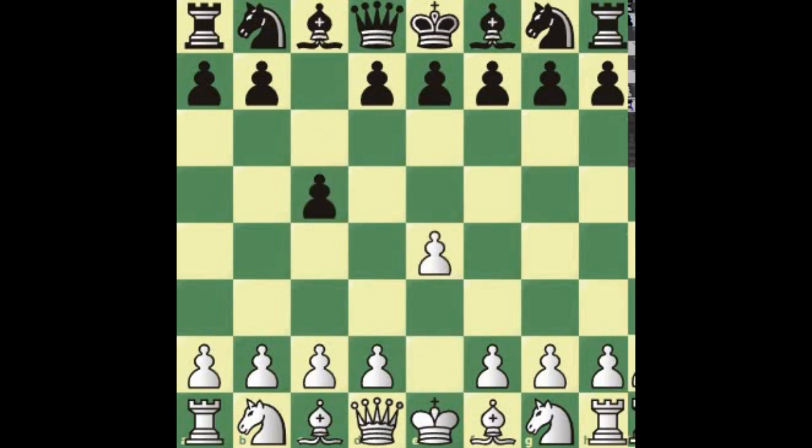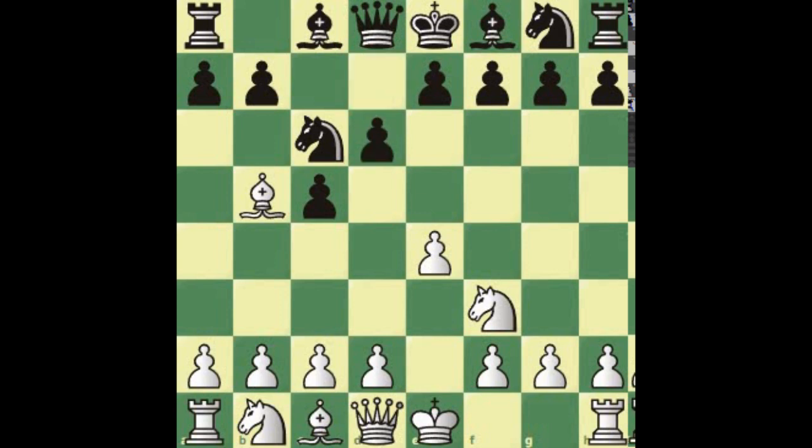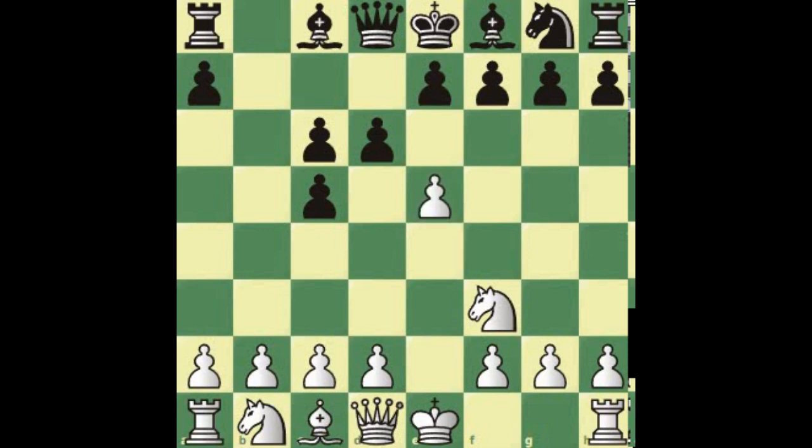After e4 c5, knight f3, knight c6, we play bishop e5, and after d6, we take the knight. The only way to take back is with this pawn. Now the move is e5 — we're immediately challenging the d6 pawn. Black should not take the pawn because then he has a weakness on the c-file: two pawns doubled up and isolated.